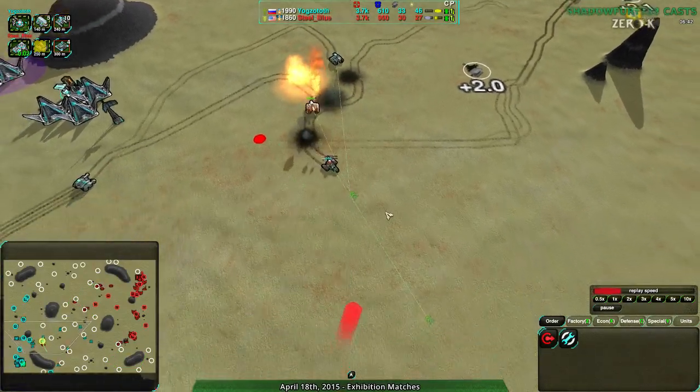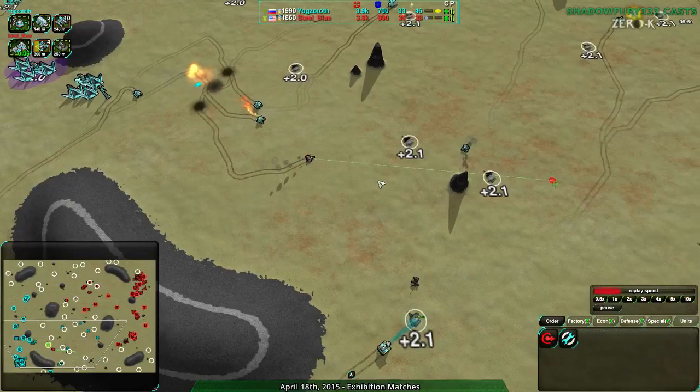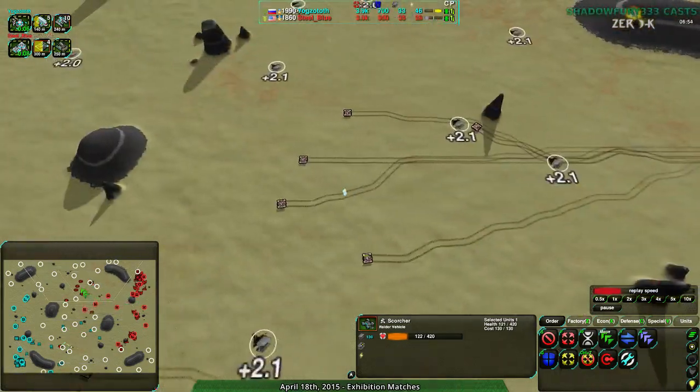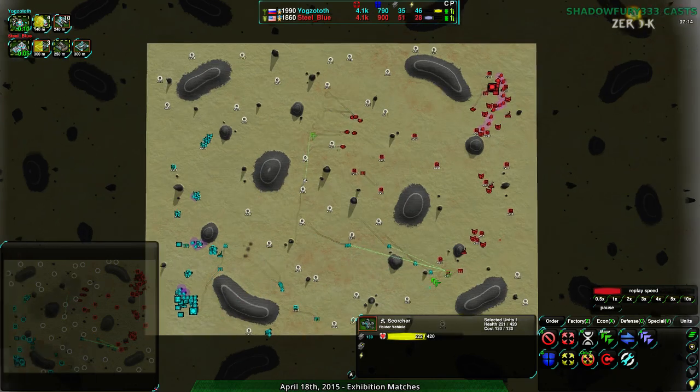The Kodachi is not able to do too much either, but able to run away — there are no Levelers in the way, so that Kodachi is going to be free to escape. If you look at the map itself, Yoggstoth looks like they have more territory, but Steel Blue has a bit better economy — Steel Blue is taking more of the center, and that's the difference. Yoggstoth, however, has taken more of the defensible parts of the economy, so they're going to be better off if they get attacked.